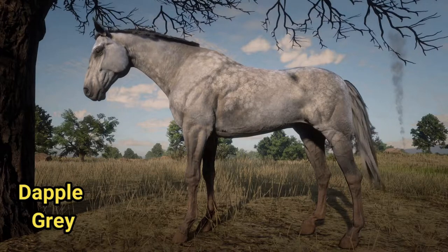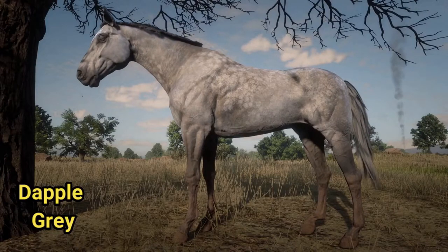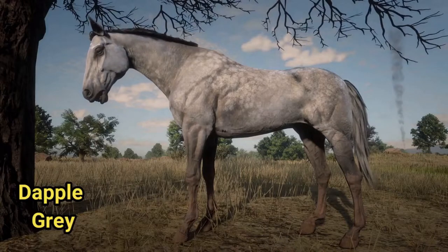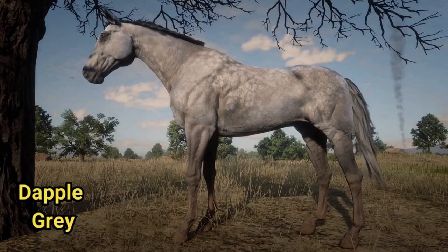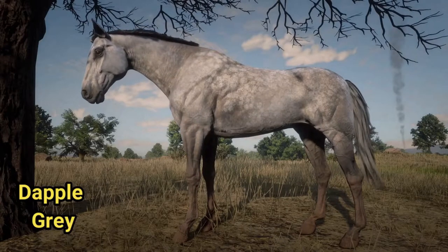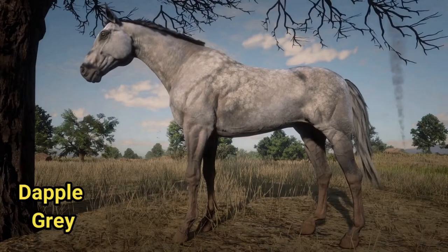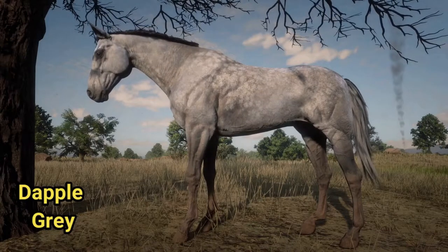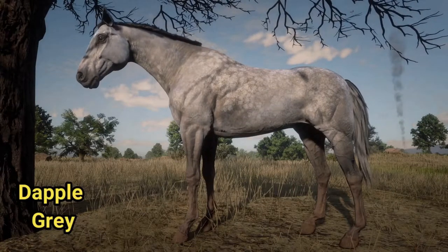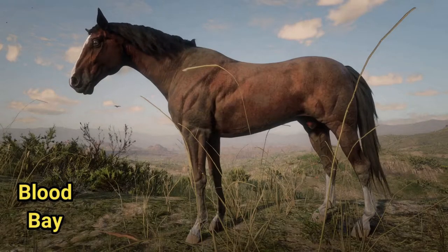The dapple gray coat is a color of horse characterized by progressive silvering of the colored hairs of the coat. Most gray horses have black skin and dark eyes. Their adult hair coat is white, dappled, or white intermingled with hairs of other colors. White hairs begin to appear at or shortly after birth and become progressively lighter as the horse ages. Gray can occur at different rates — very quickly on one horse and very slowly on another.